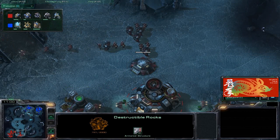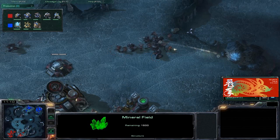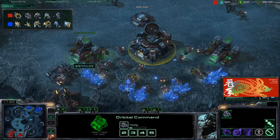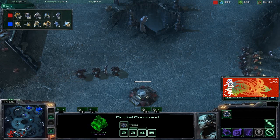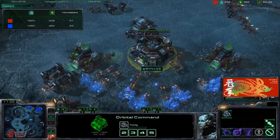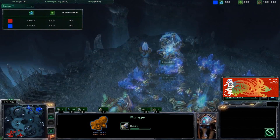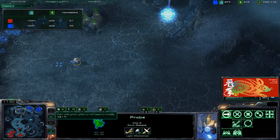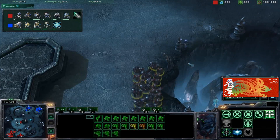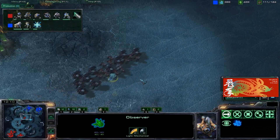Hux decides to pull back and not keep the contain, moving to destroy the destructible rocks and most likely going for his third expansion. Heart is doing the exact same thing. Checking the unit tab: Hux has 51 Probes and Heart has 50 SCVs — pretty even. However, Heart summoned Mules, giving him an income lead. Once Hux's third expansion is up, Hux will pull ahead. Heart then decides to move his army out, but Hux sees it all with the Observer.